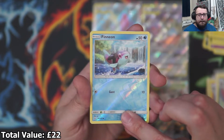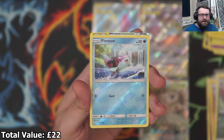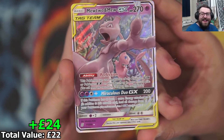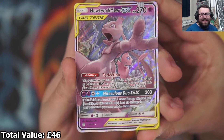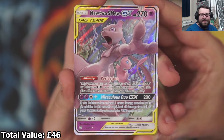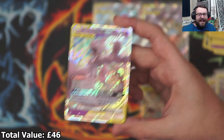No way dude — what? What is that?! Another tag team — let's go! I got it. Oh my goodness, look at that — that is absolutely amazing. Absolute insanity — that Mew and Mewtwo is so cool! The centering is gone awful, but that card... People ask why do you open Pokémon cards? This is why I open Pokémon cards. The feeling — there's nothing like it. So cool.